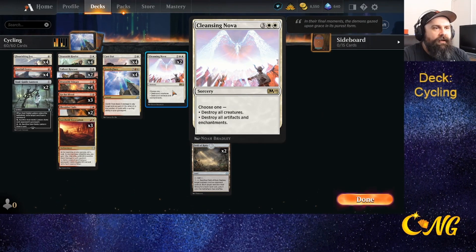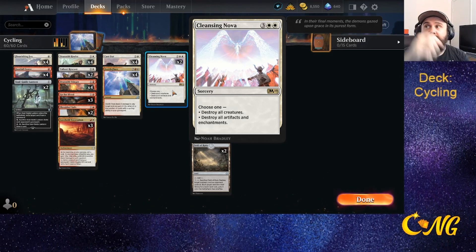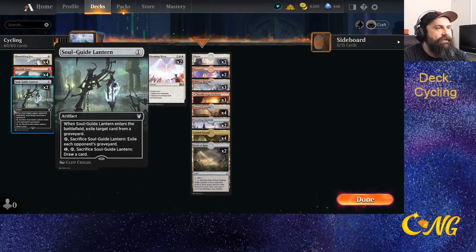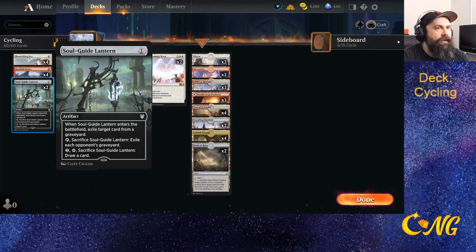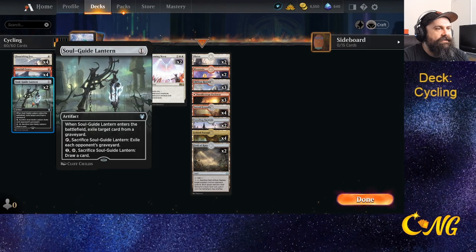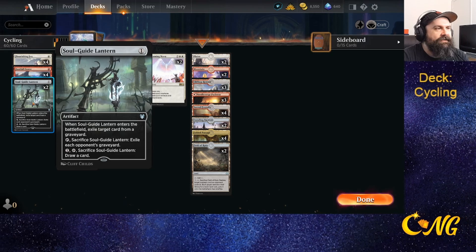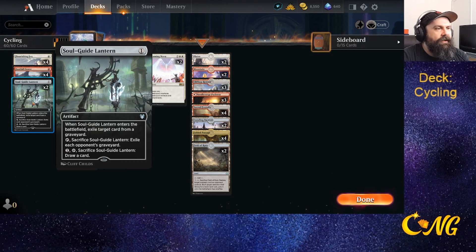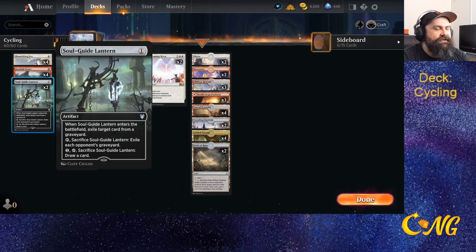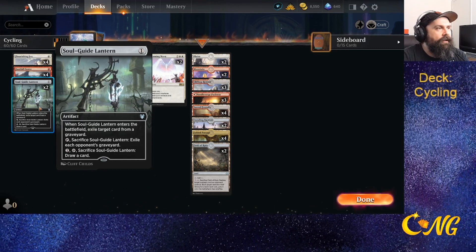Destroying all creatures or destroying all artifacts and enchantments is a great flexible board sweeper. We run a couple Soul Guide Lanterns because reanimator decks are common. The great thing is it not only exiles cards from our graveyard, but if we're not against someone who needs that, we can still use it as a loot card — pay one, tap, sacrifice to draw.